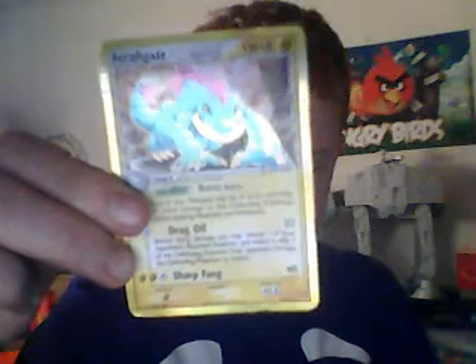I have a Feraligatr Delta Species — very, very nice card. This one is probably one of his favorite cards that he's getting. It is a shiny reverse holo Periodos. He was very happy to get this — he even had it as his profile pic on YouTube for a couple of days.